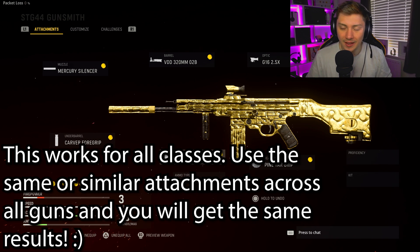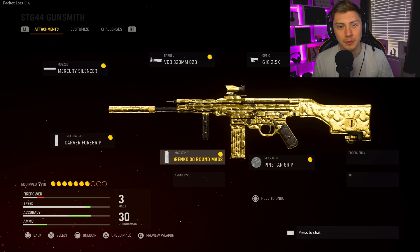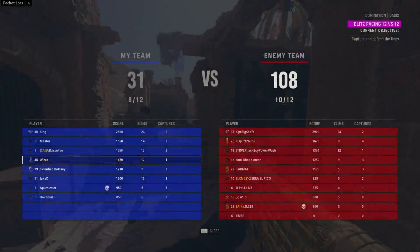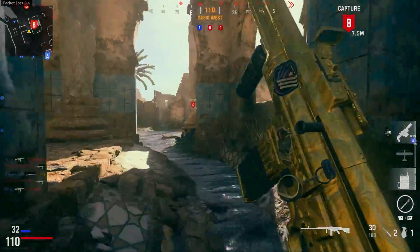This will of course work for other assault rifles as well, not just the STG — I presume these other rifles will have a very similar set of attachments so you can use that setup across that category too. Now the next thing I wanted to go over before sharing examples is the modes you should be playing. I was just playing core, and this was the first time in a long time that I sat there and played core to get these long shots.